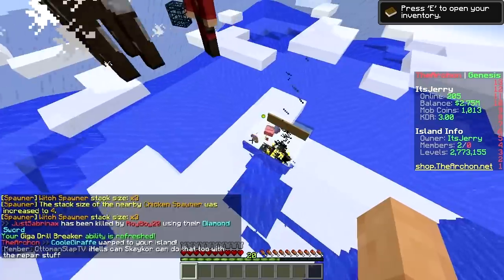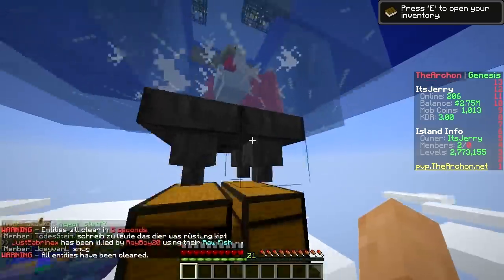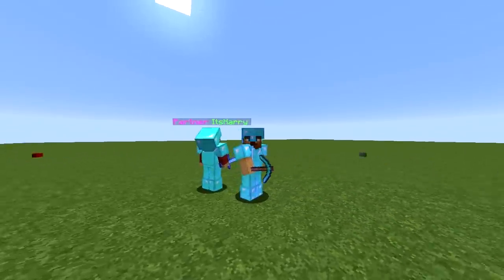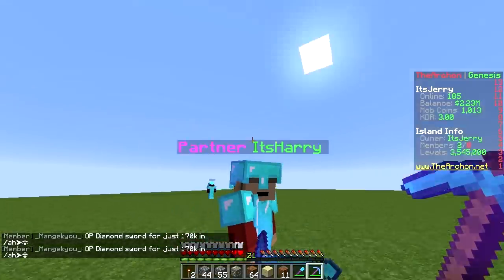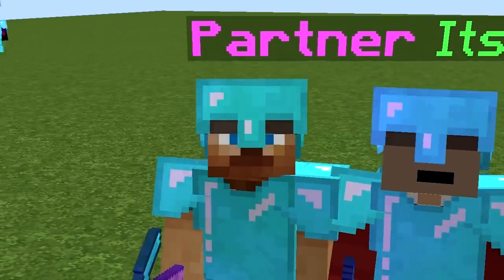Let's put them on the island. The cow spawner is already max size — boom. The robot is doing work, get it robot! Check the loot — oh my god, so much loot! Welcome to our island, it's completely done. Next episode we're actually gonna start building stuff. Hope you guys enjoyed — make sure to join the server and use the codes in the description for pig rank. Thanks for watching, have a nice day, bye!